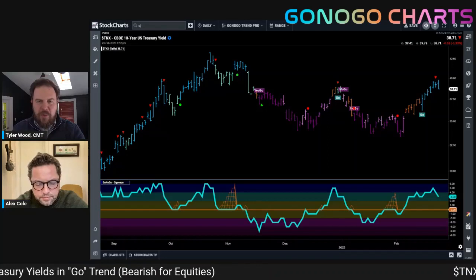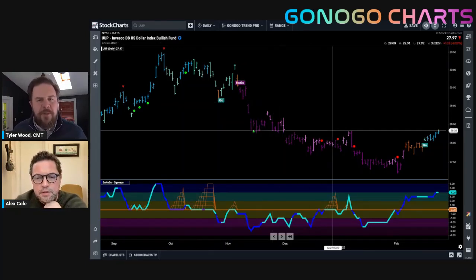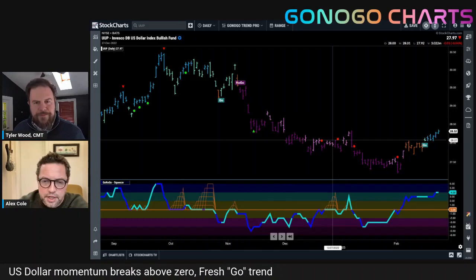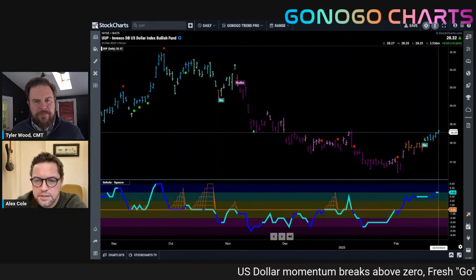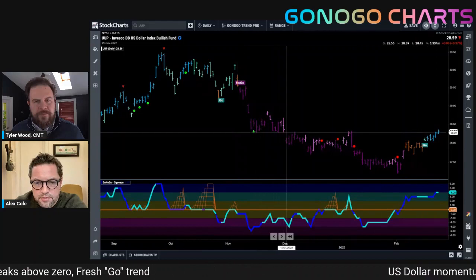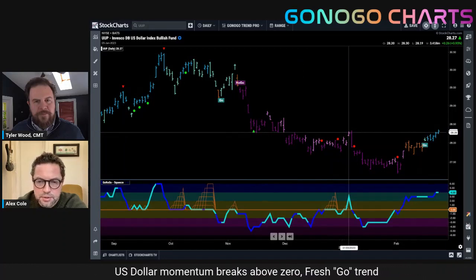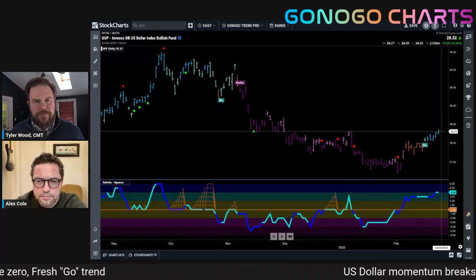Let's turn away from TNX and look at the US dollar. We use the UUP ETF as a dollar index proxy so we can also get a view on volume. Very much like what we're seeing in rates, treasury rates and the dollar can provide either a push or a headwind for equities. We're seeing a Go trend back in place in the dollar with strong blue bars as price rallies. There is a natural area of resistance — something that was support became resistance, which is the concept of polarity — but strong blue bars confirm a Go trend.